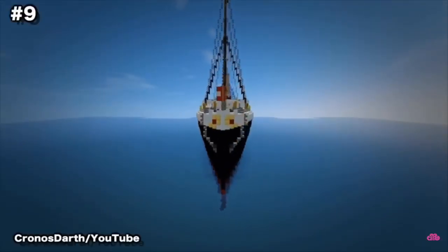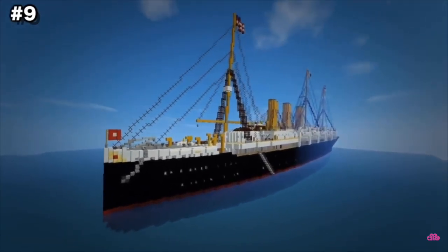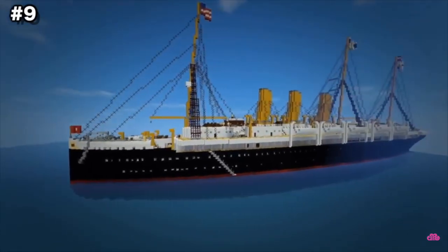SS Augusta Victoria 1889. The SS Augusta Victoria 1889 was a Hamburg America luxury ocean liner that operated throughout the late 1800s. This Minecraft creation is an exact replica of its real counterpart within Minecraft.